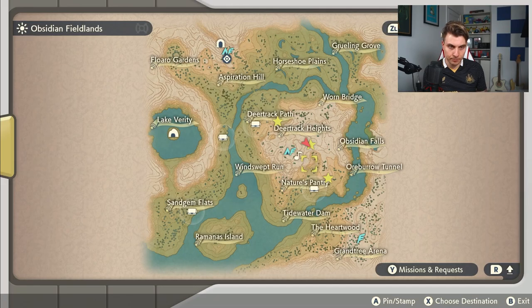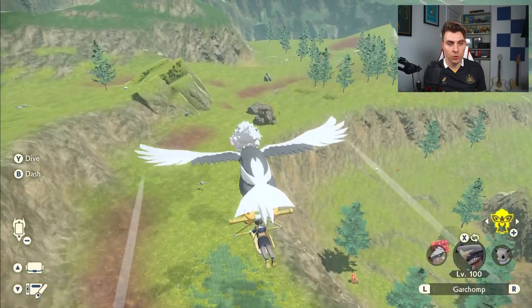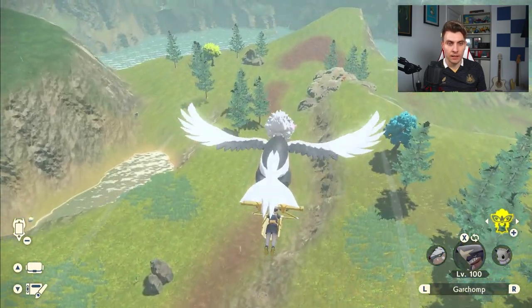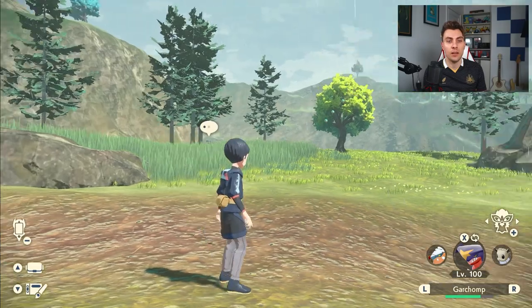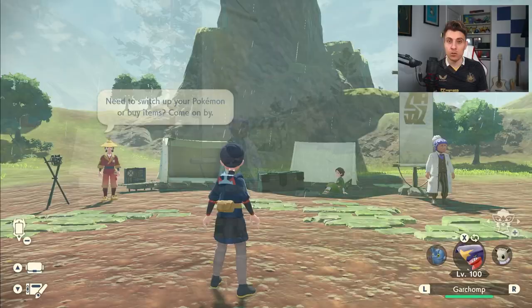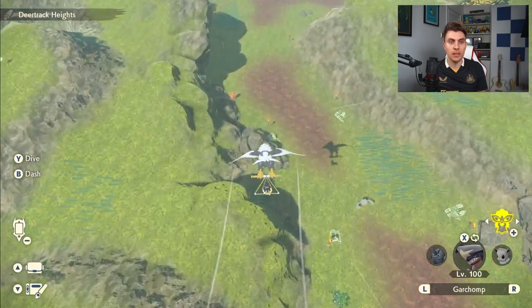For the third sister location, head down the track and follow it all the way to the end toward Kichi's Pantry. The third sister is normally in and around this area, either up on the ridge or down in the grass. On this occasion there's no sister here, so we just got one this run. We'll now head back to Jubilife Village, speak to the professor, then come back into this area and rinse and repeat the process.